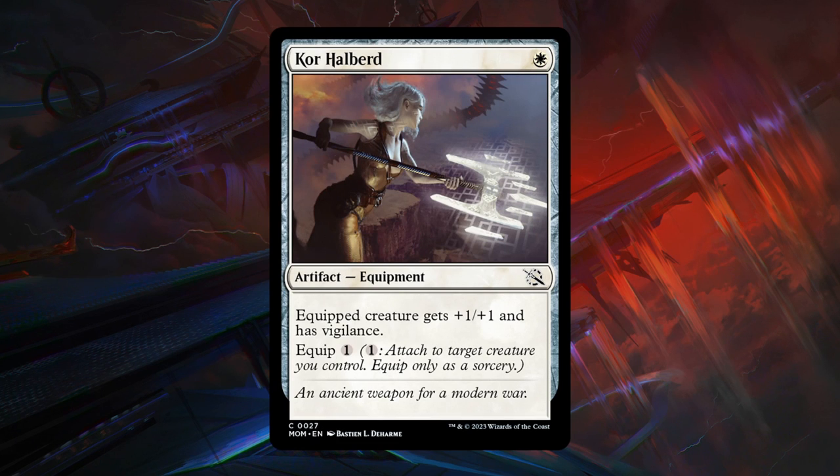Next is Kor Halberd — a 1-mana equipment at common. Equipped creature gets +1/+1 and has vigilance, and equips for just 1 mana — very cheap to play and equip. Vigilance is especially useful in this set given battles that you need to attack while also wanting to keep creatures back on defense, so the opponent doesn't quickly defeat your battles if you're tapped out. Still not incredibly high priority, but still quite powerful — happy to play one or two in aggressive white decks.